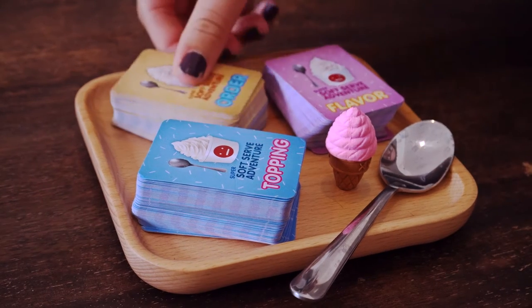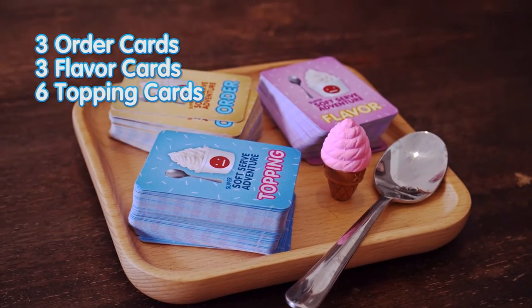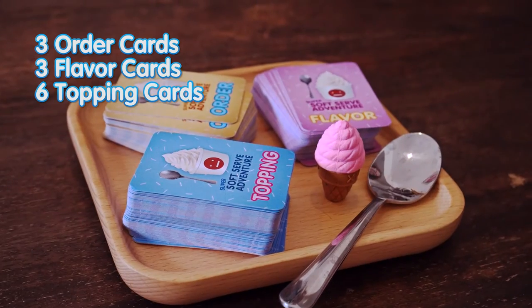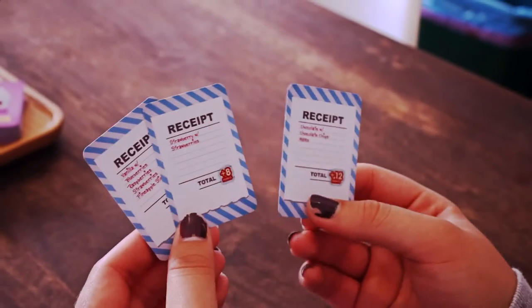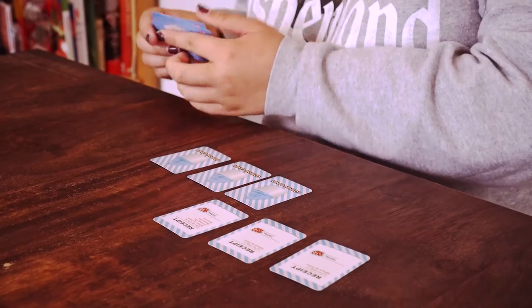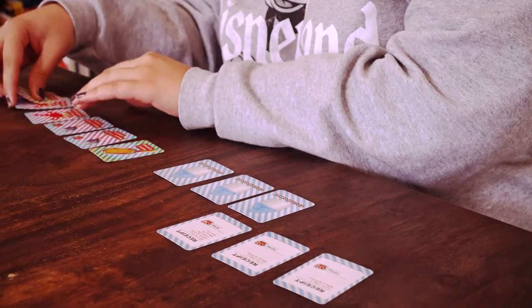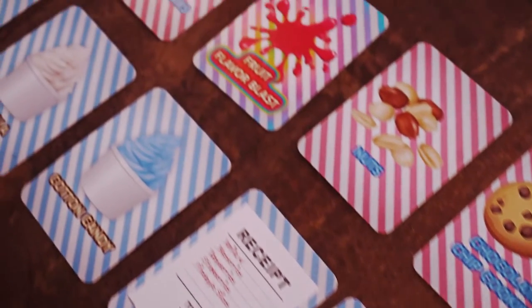In the beginning, every player gets a bunch of cards to start with. Every player will start by drawing three order cards, three flavor cards, and six topping cards. Players will keep all their flavor and topping cards, but can discard one or two order cards if they don't want them. One of the three must be kept, meaning you'll begin the game with somewhere between 10 and 12 cards in hand. Once everyone has their cards, you can begin playing Soft Serve Adventure.